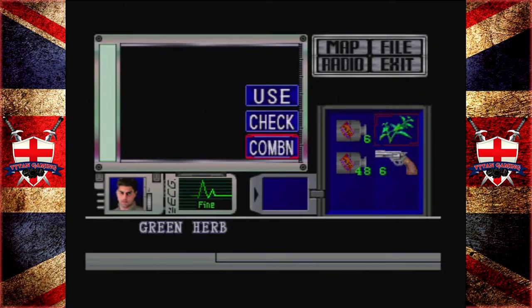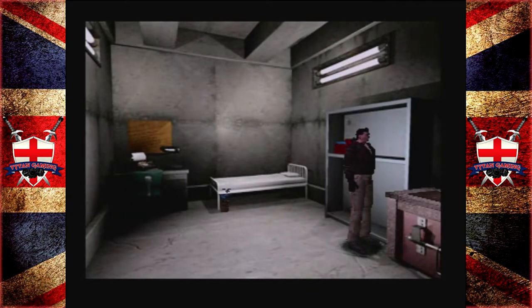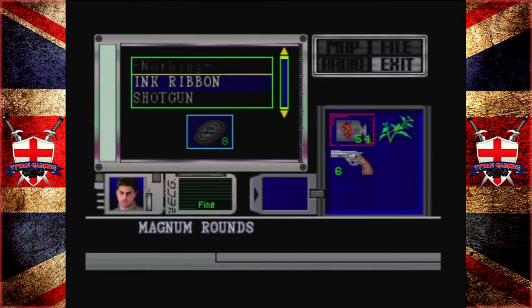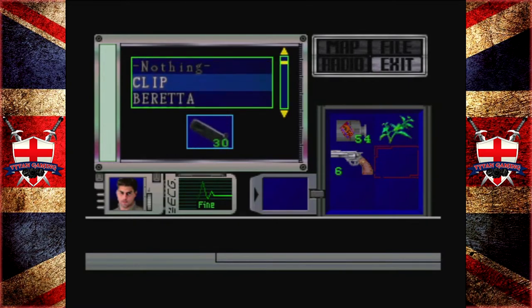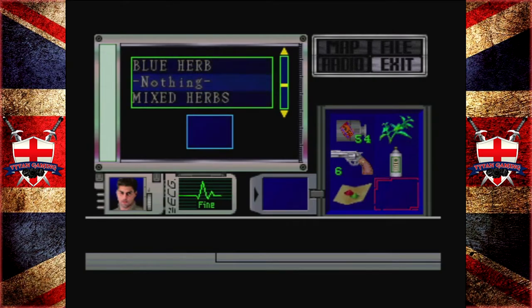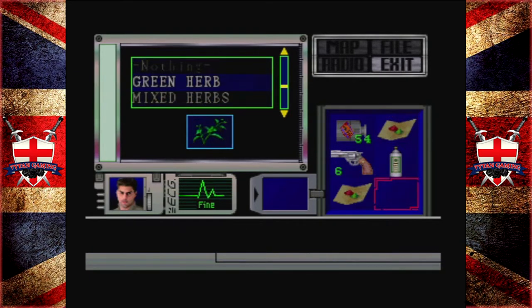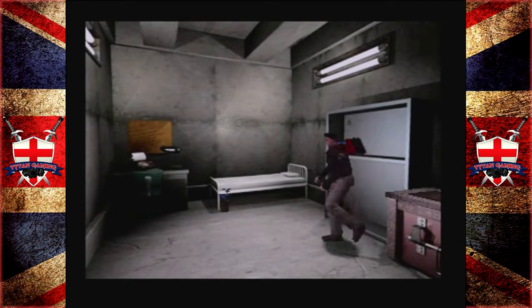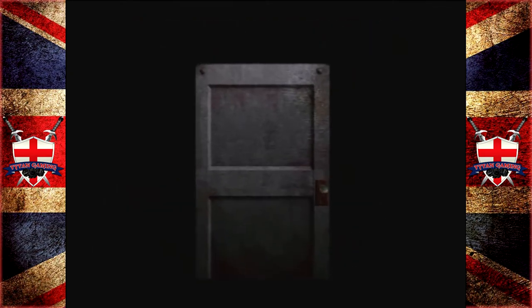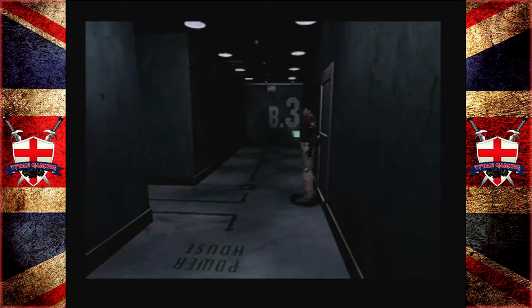We want to combine those. Now, one problem with Chris is obviously he can't hold as much healing as Jill. But I don't think we're going to really need it. Mixed herbs. We've got three full healers — that is plenty, to be honest. We're not going to need more than that. If we do, something's gone very, very wrong.